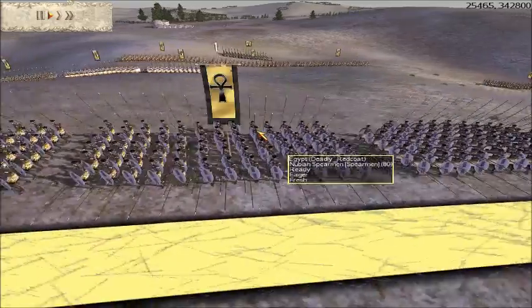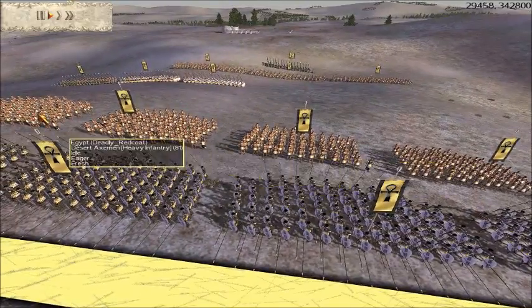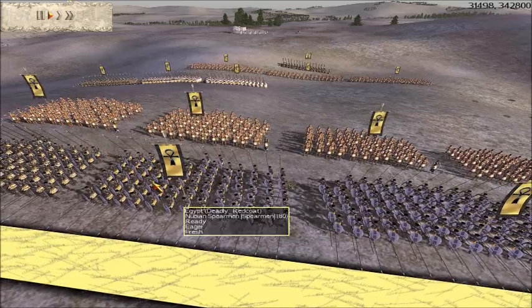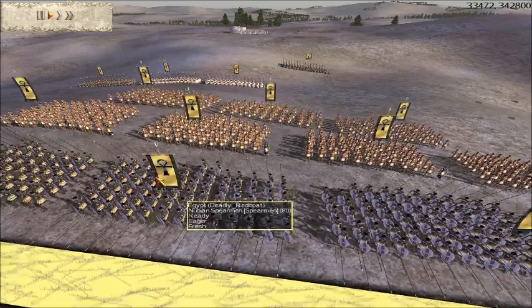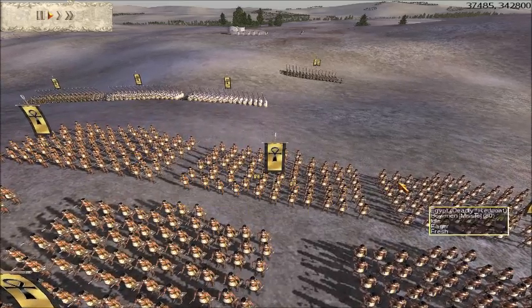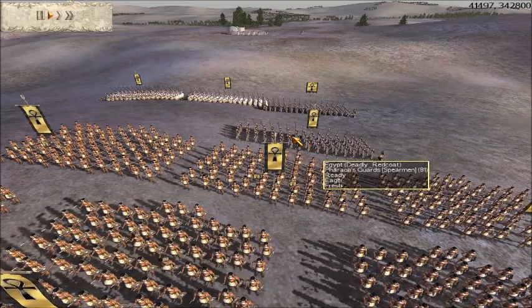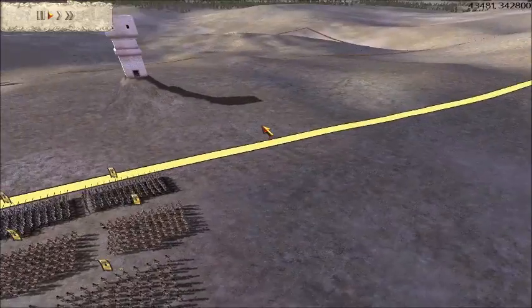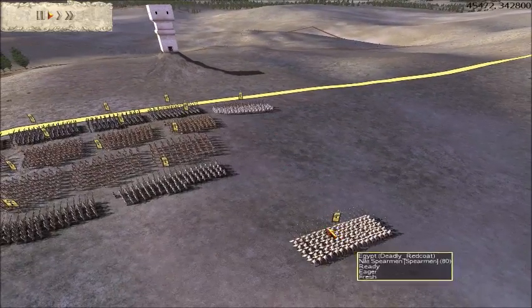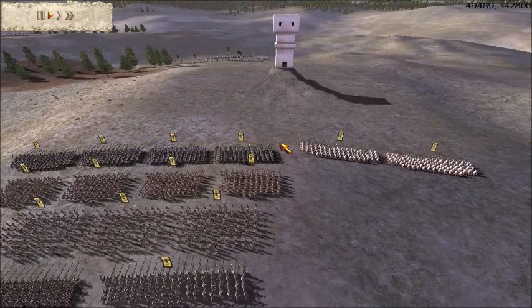I've got four units of Nubian Spears at the front, four units of Desert Axemen that I'm lining up directly behind the Nubian Spears, I've got three units of Bowmen which I've lined up behind my Desert Axemen, I've got two units of Pharaoh's Guards which I'm putting right at the back, and I've got two units of Mild Spearmen I'm putting on the right flank. That's a lot of men for just 5,000 denarii.